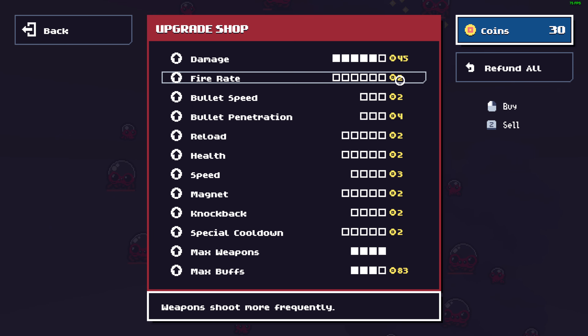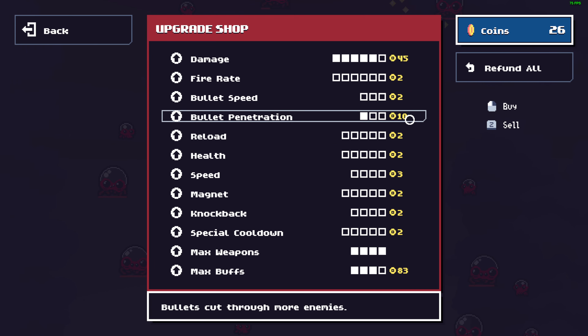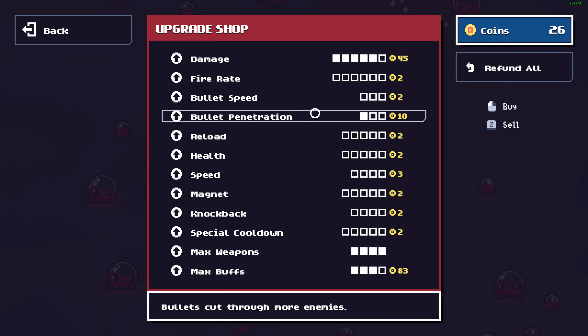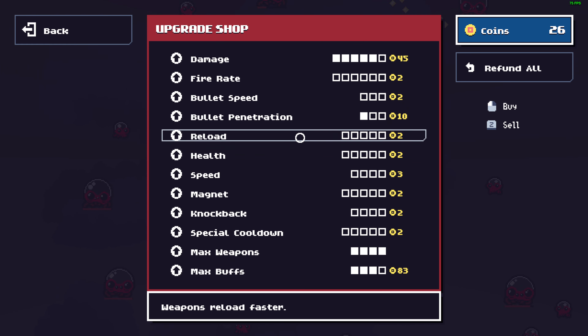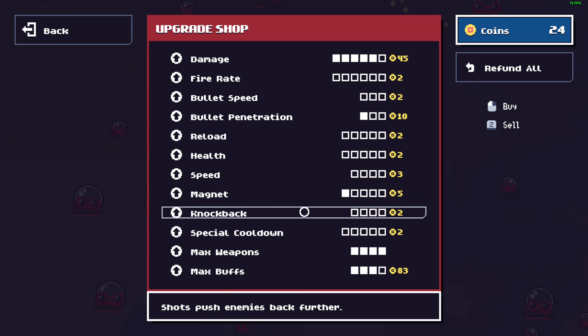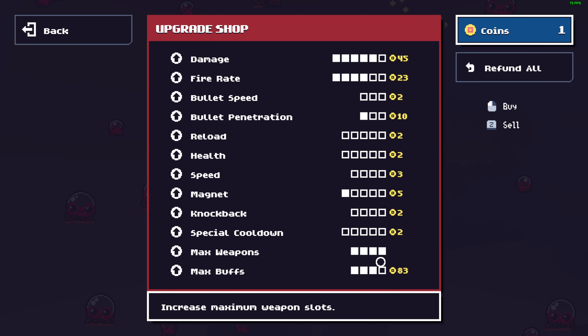Damage. And then I need penetration. I don't care about bullet speed. Magnet range is also nice. Rate of fire — let's get lots of rate of fire.